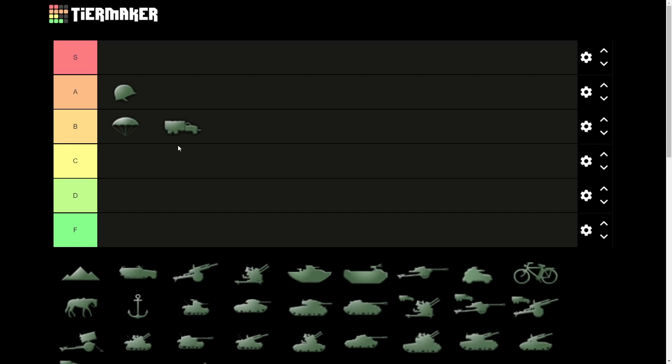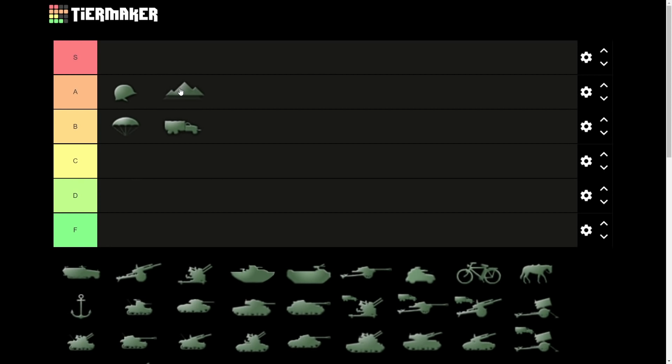The next type of regiment is mountaineers, and they're going to be another B lister for me. They're necessary if you're attacking in mountains, but they don't do anything if you're attacking on the steppes of Russia. It depends where you are on the map — they can be absolutely critical or do nothing for you. When you need them, like attacking from Austria into Italy, they're 10 out of 10. But in Operation Barbarossa, you can just use infantry.